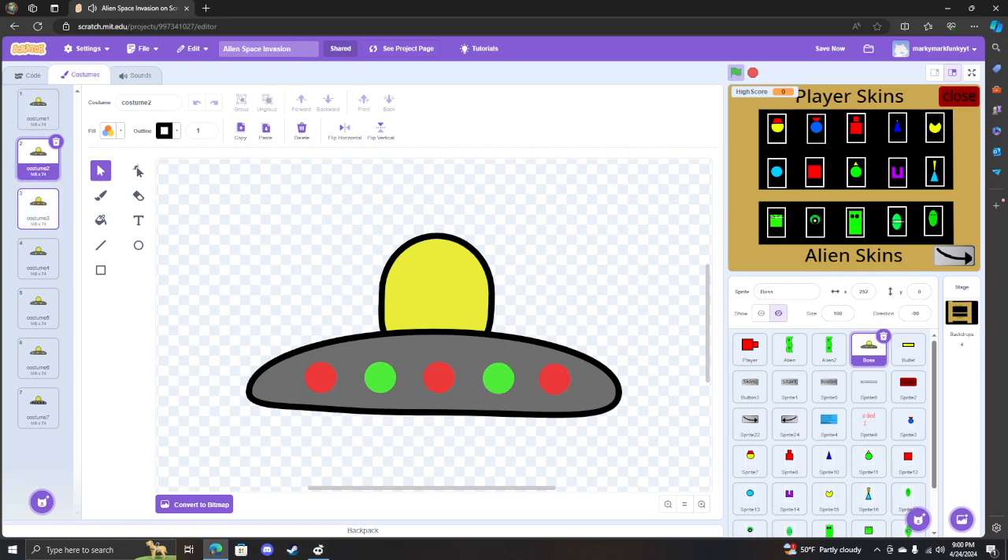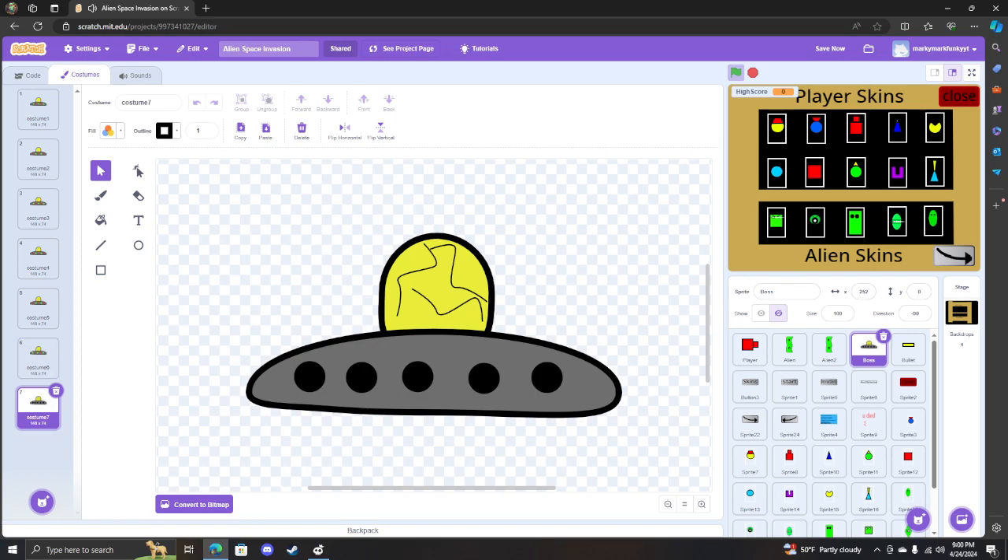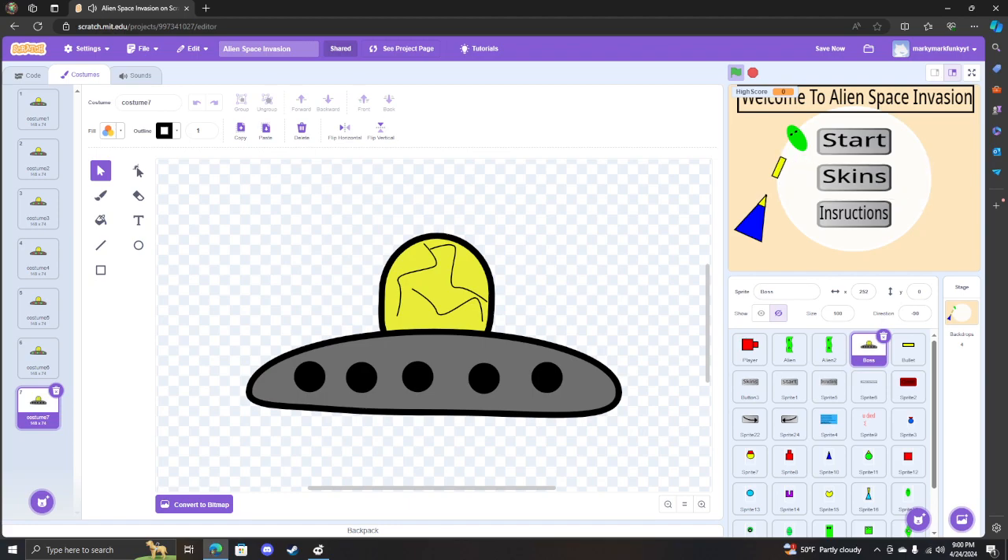When you get the boss to 70 health, this is what it looks like. Then at 40, then zero. This has taken me — I'm still at it, it's about 9 o'clock and I started at 7.